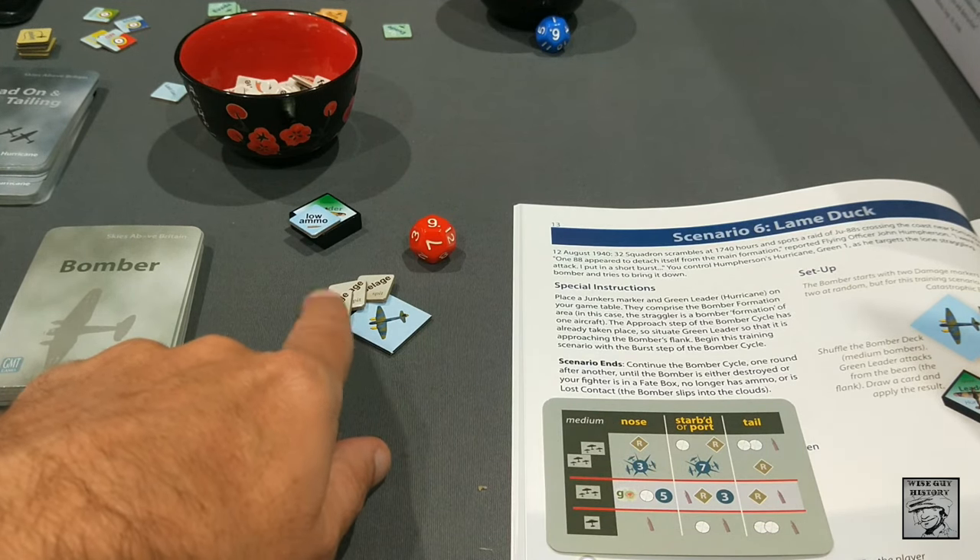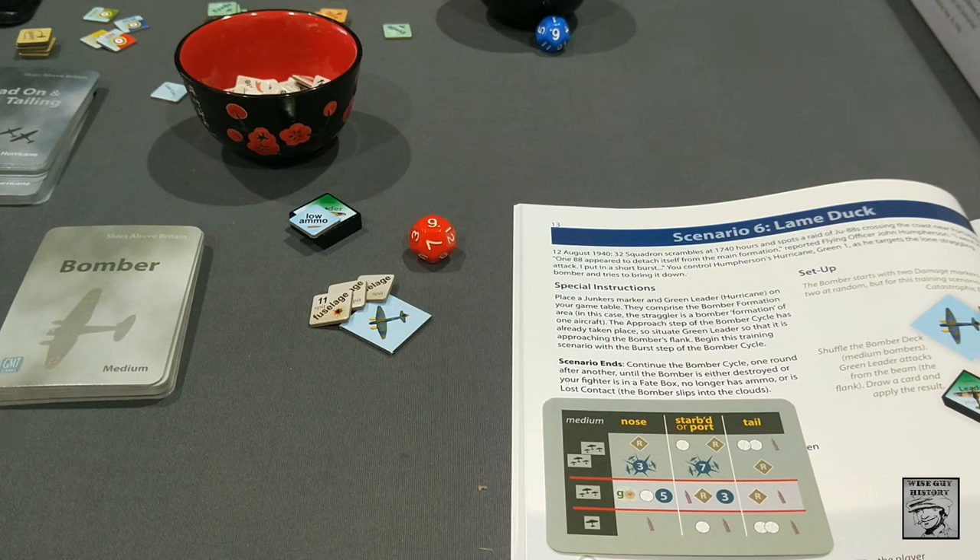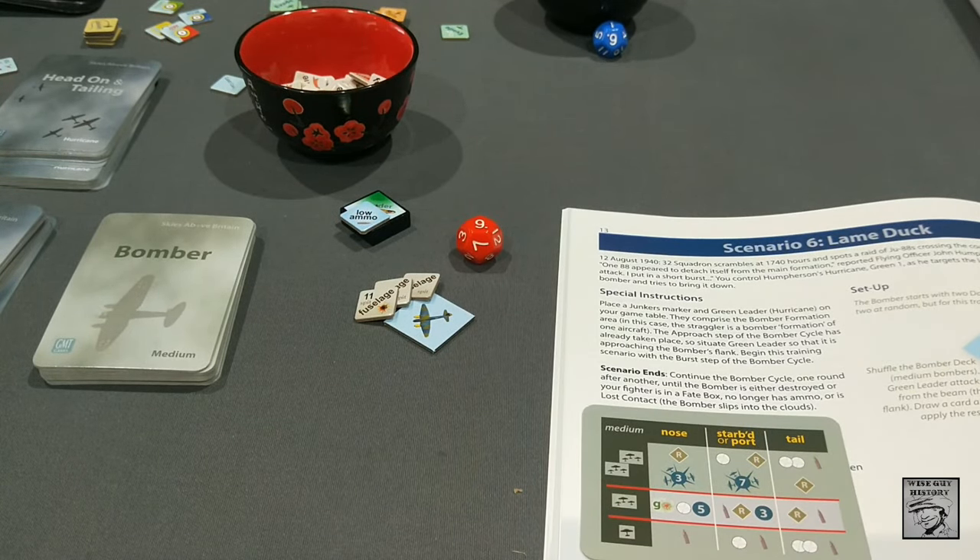How much damage can these guys take? Looking at page 55-56: a bomber is destroyed if the number of damage markers reaches its limit. For this Junkers, the limit is: one cockpit hit, two engine hits, or four of any other type. They already have three damage markers, so one more damage on this medium bomber and it is destroyed.